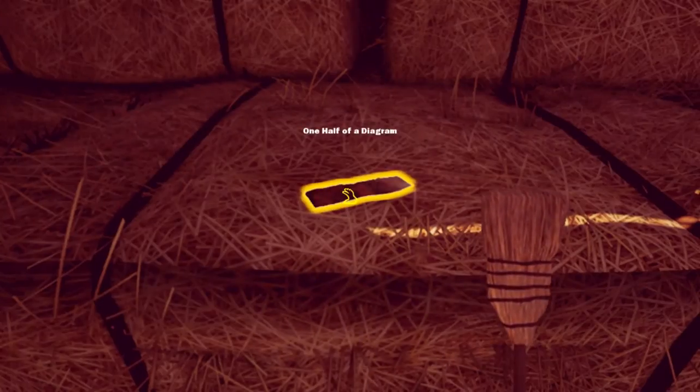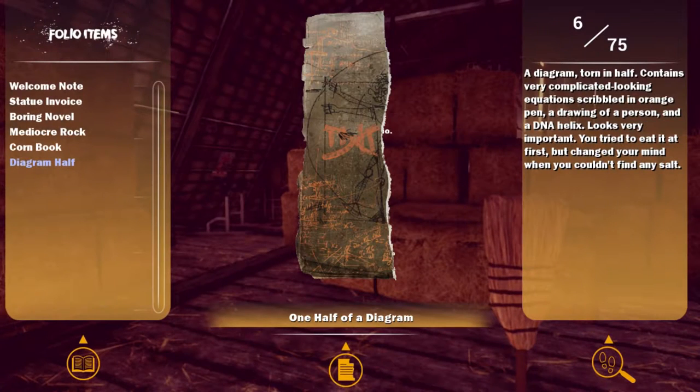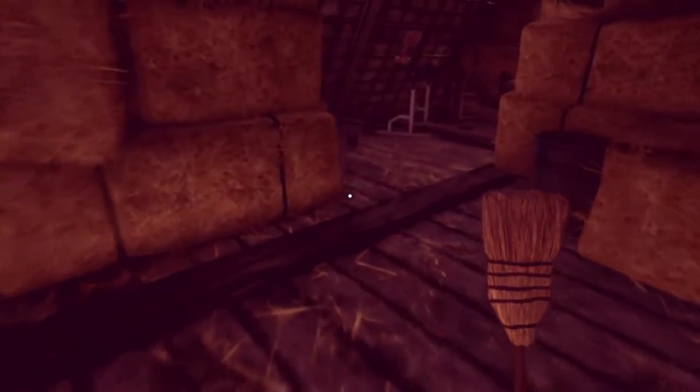I actually did not know there was something to sweep, but thanks for the cheats — thanks for the spoilers! One half of a diagram. I would say that's more like slightly more than a third of a diagram. There's 75 items, people. Diagram torn in half — it contains very complicated-looking equations scribbled in orange pen, a drawing of a person, and a DNA helix. Looks very important. You tried to eat it at first, but changed your mind when you couldn't find any salt. We are not very smart.